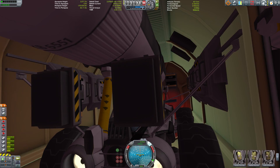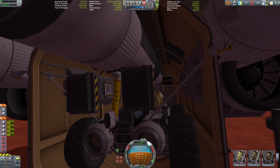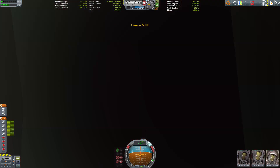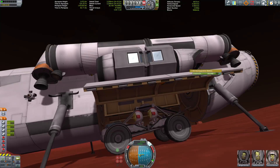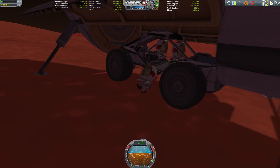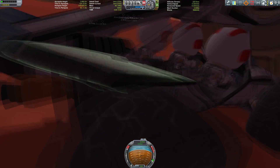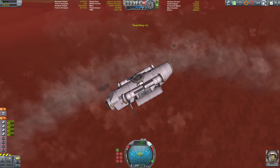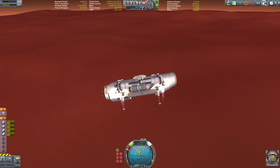Touchdown — the dropship has landed and the Duna buggy is already inside. Kerbals can board directly from the cargo bay. The hatch was obstructed so I had to drop the buggy first before adding more crew, but all Kerbals are aboard.